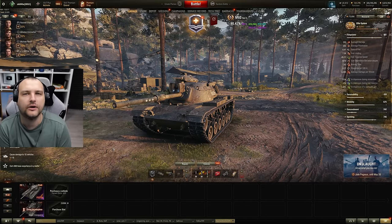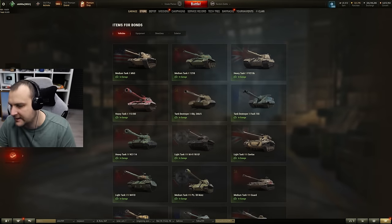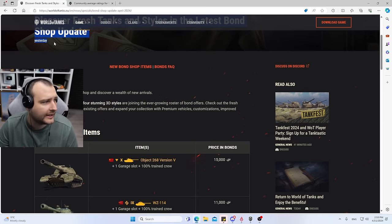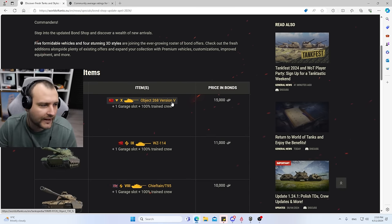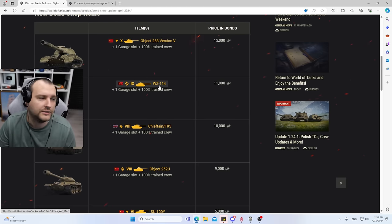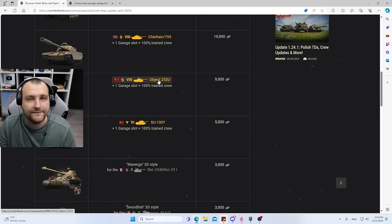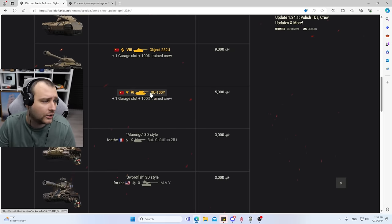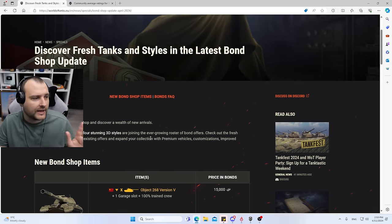Good day fellas, I hope you are ready for your daily dose of skill. Today we are going to take a look into the bond tanks, because Wargaming yesterday changed some things. There is a fresh update, and Wargaming added Object 268 version 5, which you could get previously from the Bled Market and some other events. Also on sale: Vaze 114, a tier 9 premium; Chieftain T95, which is old; Defender, which used to be overpowered back in 2017; Su 100i, which is pretty much lower tier trash; and some 3D styles.